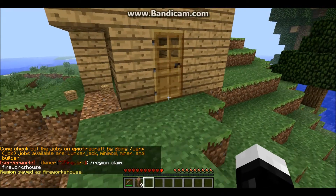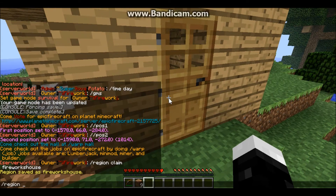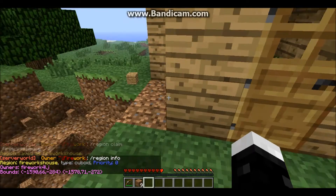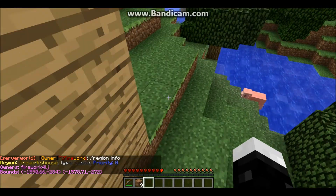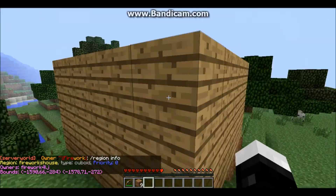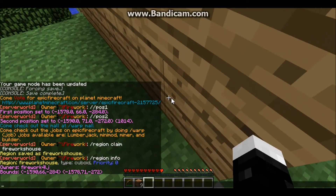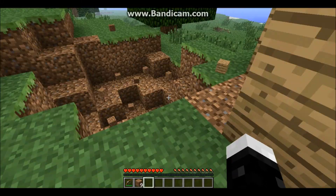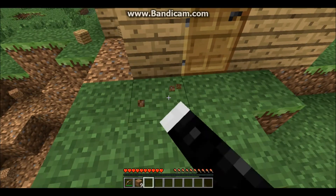Let's say you want to name your region 'fireworks house'. You click Enter and it says 'region saved as fireworks house'. Now if you do slash region info it'll say: region fireworks house, type cuboid because it's a cube shape, priority zero — you don't have to worry about priority — and owners: firework for lj.